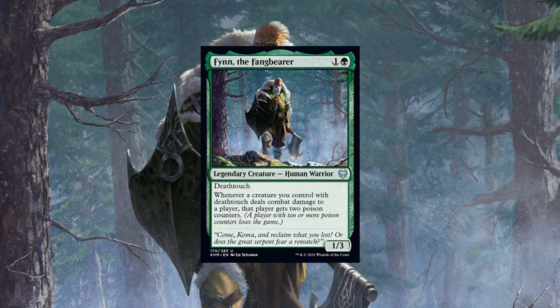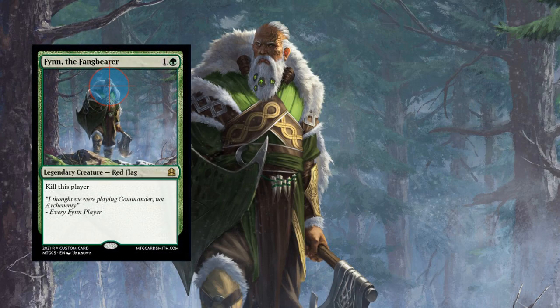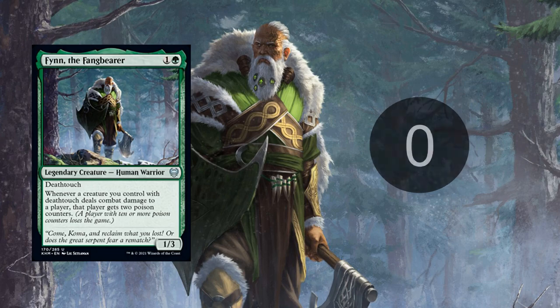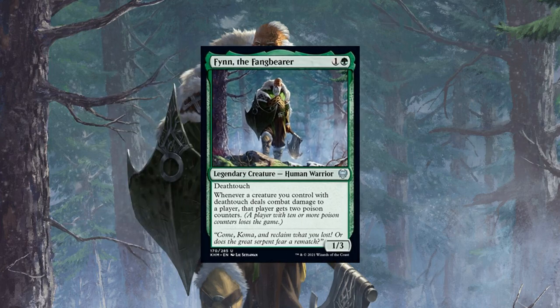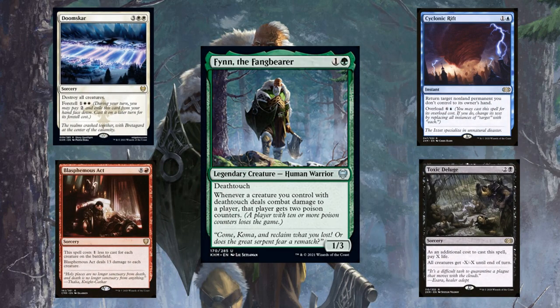Unfortunately, Finn also has a hidden ability not listed in his text box: the ability to instantly make you public enemy number 1 at the table. Regardless of your board state, you will usually be considered a threat since, instead of bringing your opponent's life from 40 to 0, your win condition is to give them 10 poison counters, which is arguably easier. Do not be surprised at the amount of aggro you will pull at the table, as many players fear the win-out-of-nowhere capability of poison counters and will actively try to pick apart your board state or eliminate you.